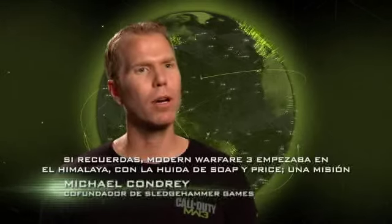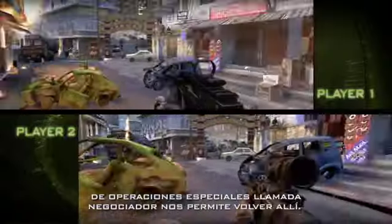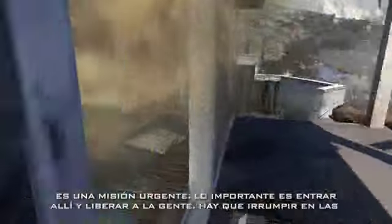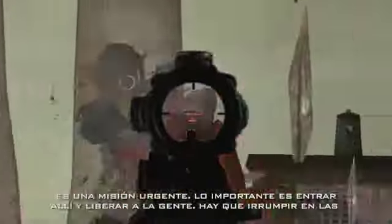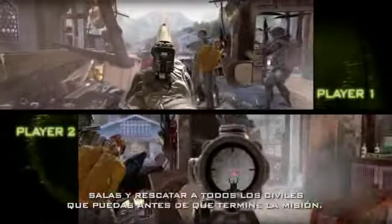If you recall, Modern Warfare 3 picked up in the Himalayas with Soap and Price on the run. And we get to come back in a special ops mission mode called Negotiator. This is a mission of urgency — it's all about getting in there, taking out the guys, breaching rooms, and saving as many civilians as you can before the end of the mission.